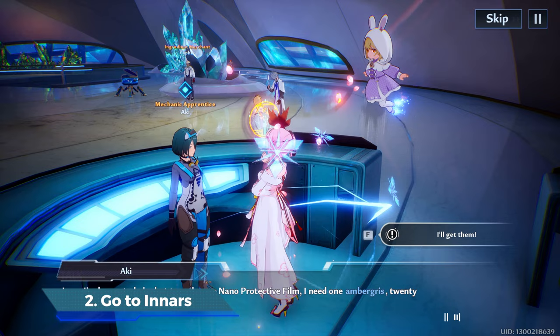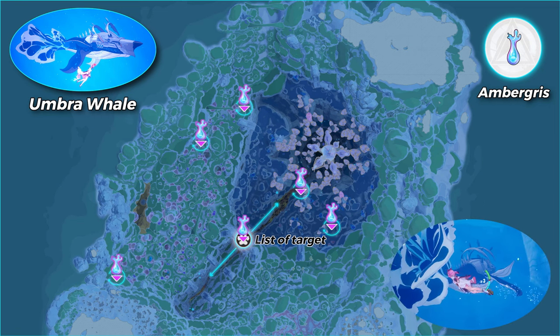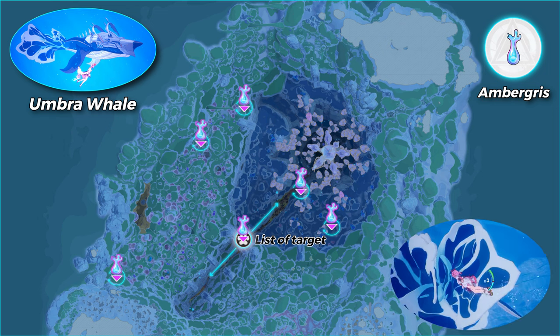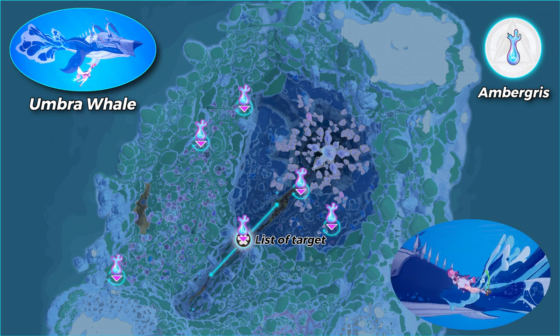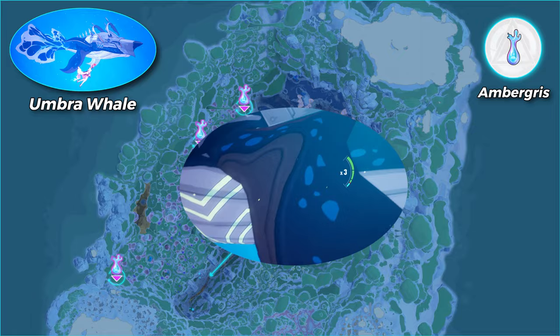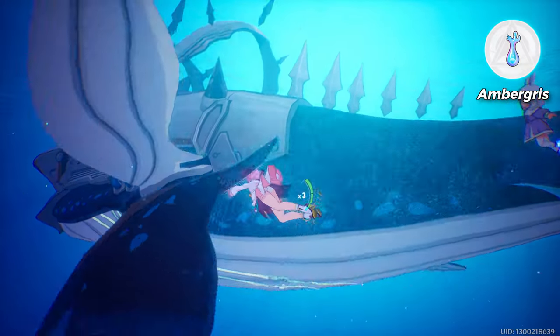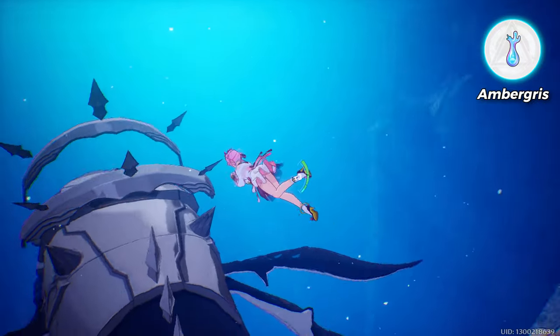Now we need to collect some materials to make this item. The first on the list is Amber Grease. I marked them on the map — the places where you need to go. They swim in a circle and all of them swim near the surface. So if you cannot fight them, swim up. You don't need to fight the whale, and even better, don't try.